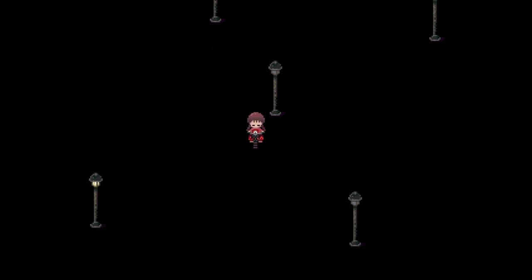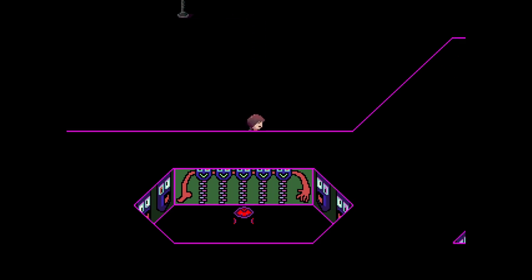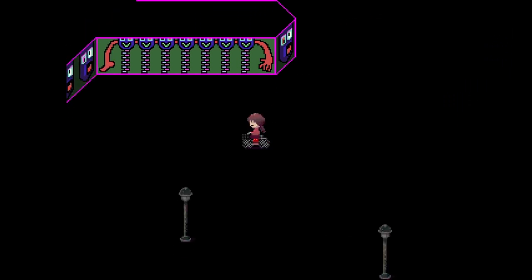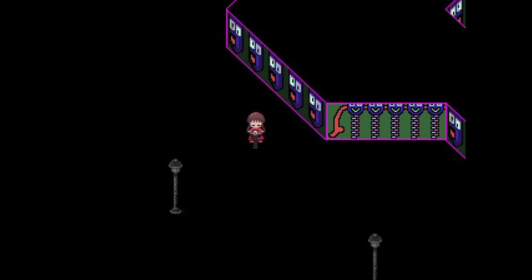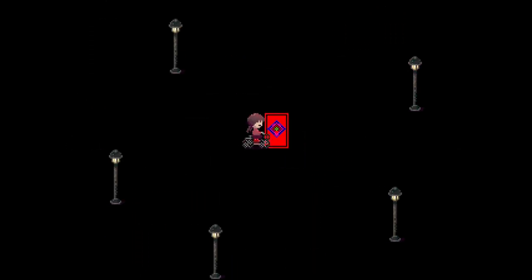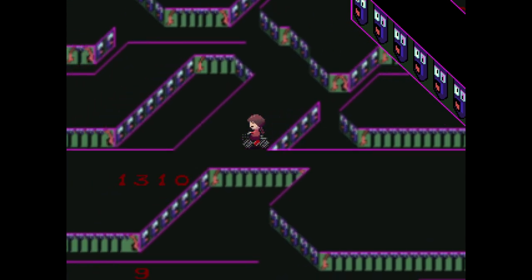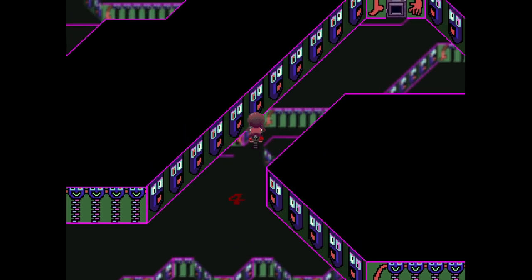I just wanted to show you that. Now I think that's all I really need from here. I haven't noticed that before — might as well just take a look around this area, I guess. Doesn't seem to be anything else. Down and to the left should be the door. Okay, and I think that's all we need from Numbers World.